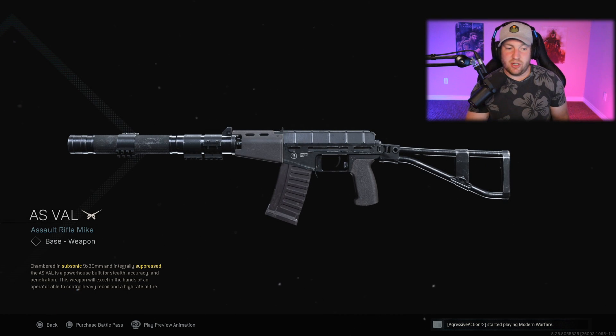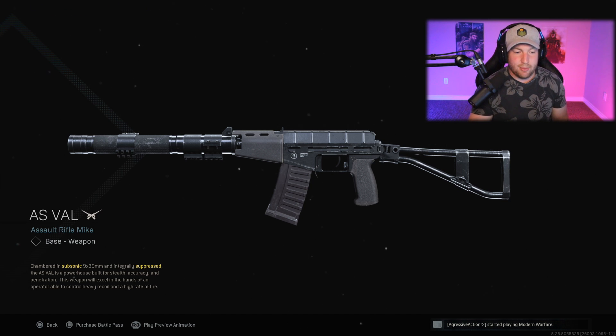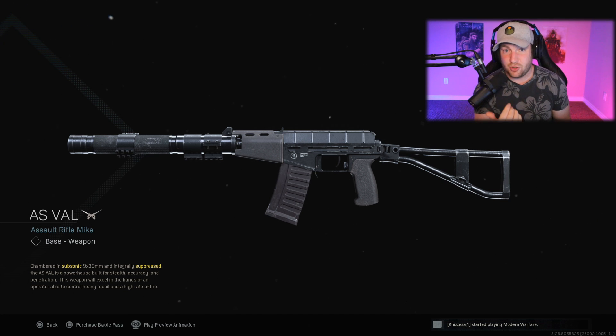The next free weapon is at rank 31 — the AS VAL. The description: 'chambered in subsonic 9x39mm and integrally suppressed, the AS VAL is a powerhouse built for stealth, accuracy, and penetration. This weapon will excel in the hands of an operator able to control heavy recoil and a high rate of fire.' This is going to be interesting — I think it's going to be really good in MP. Curious to see how it does in Warzone, because generally low-recoil weapons are the ones that do well there.